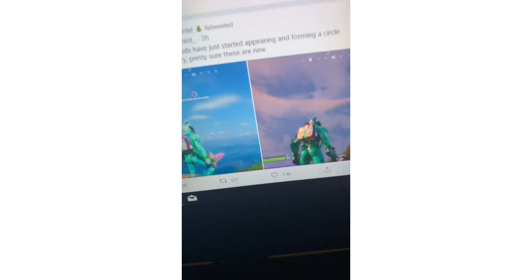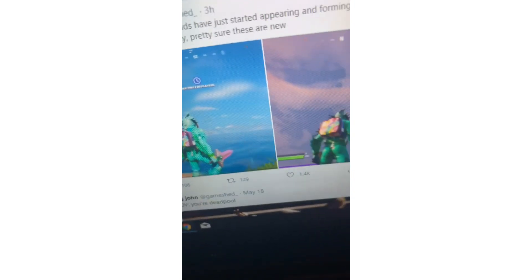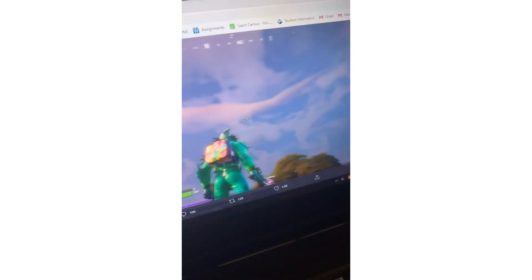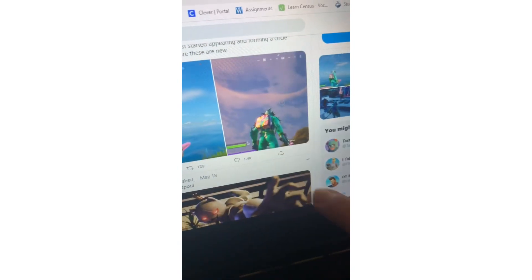Big John says clouds have started appearing and forming a circle around the Agency — he thinks these are new. Here are some pictures showing the cloud formations. Comment down below what you guys think about that.